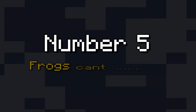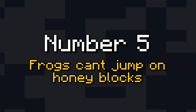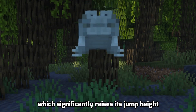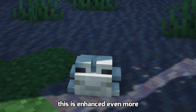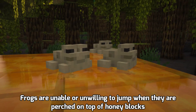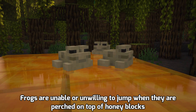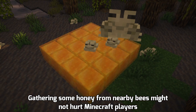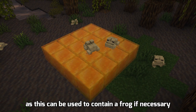Number 5: Frogs Can't Jump on Honey Blocks. Frog mobs have quite a high jump height. When a frog is on a slime block, its jump height is raised even further. For some reason, frogs are unable or unwilling to jump when perched on top of honey blocks. Gathering honey from nearby bees might not hurt, as honey blocks can be used to contain a frog if necessary.